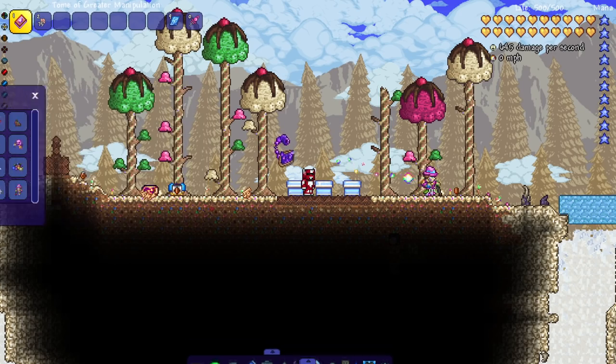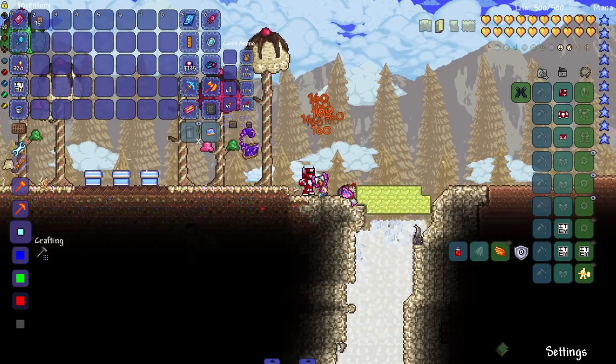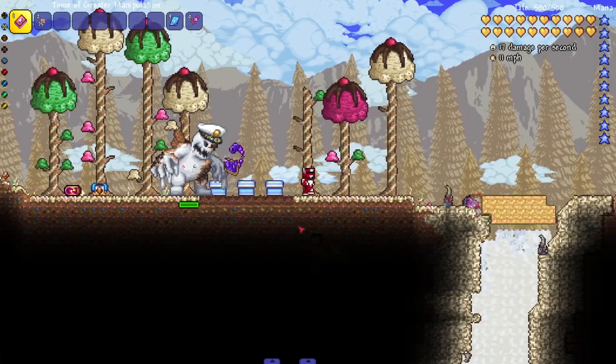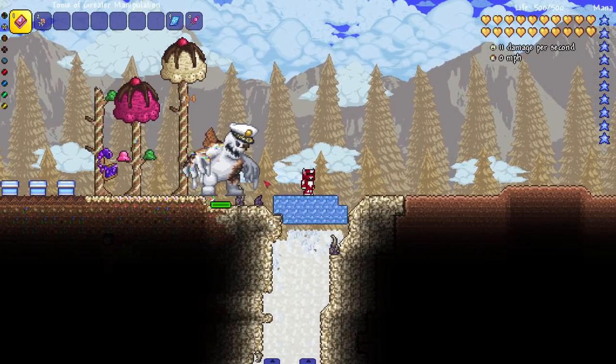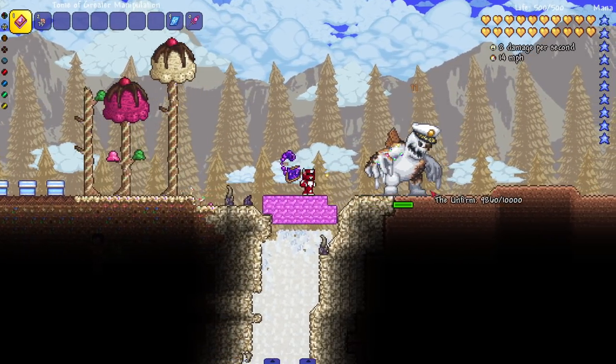Coming to our last things. Wild Willie — is that supposed to be Willy Wonka? He drops all the stuff for the Willy Wonka vanity set. Last but not least, the main thing I was waiting to do a video on: the boss — or mini-boss — the Unfirm. He doesn't have any animations yet, but I'm assuming they'll iron that out.